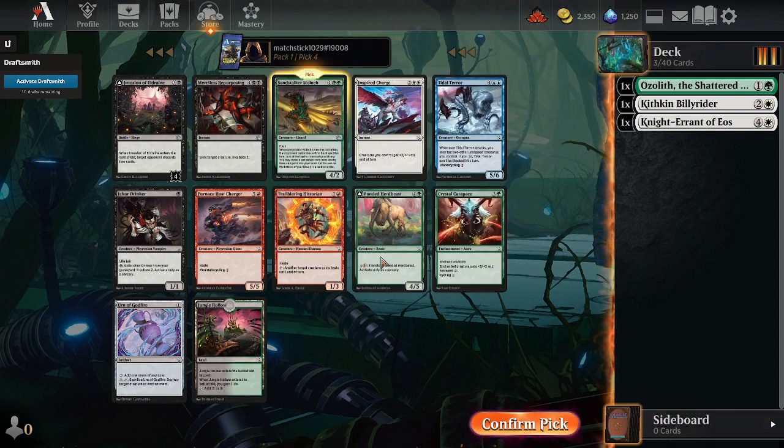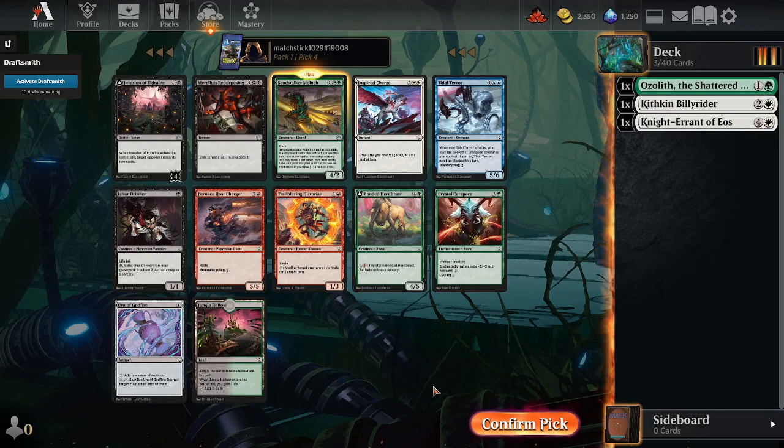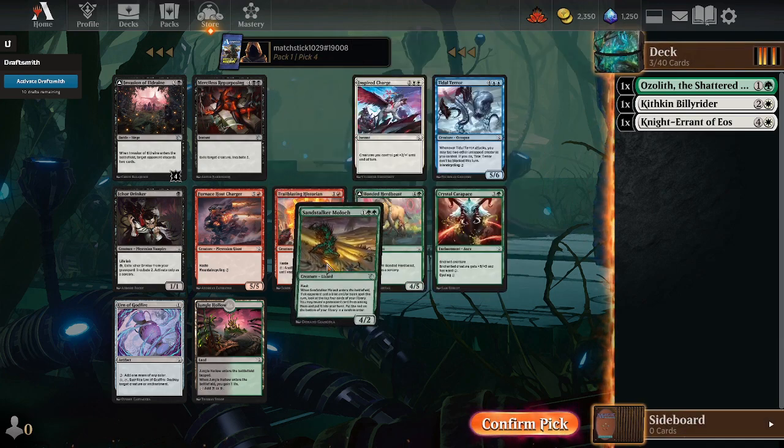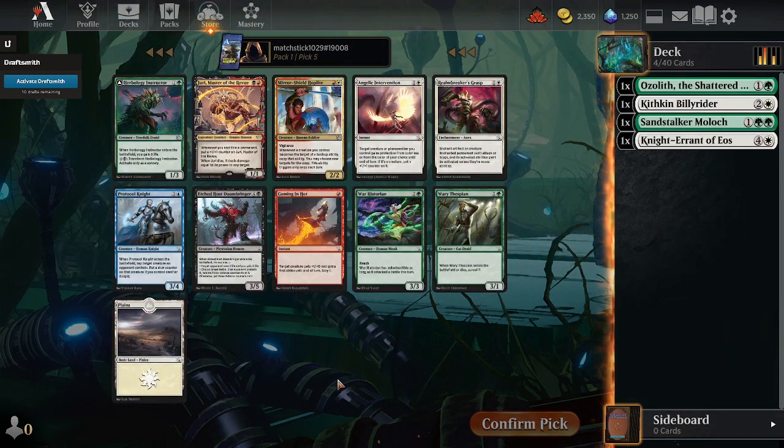Sandstarker Moloch is quite good. Inspired Charges - quite mediocre. Tiled hair is good. Invasion of Eldraine is excellent. Ichor Drinker is excellent. I'm not trying to draft blue-black again though, so I am just gonna stay on rails and take the Moloch. We're getting paid off here a little bit.